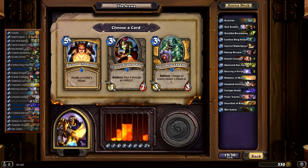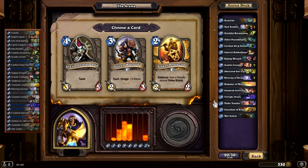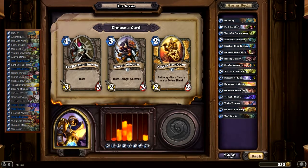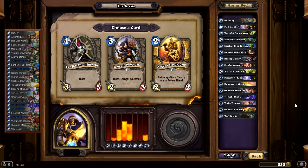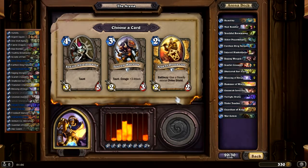Argent Protector and Senjin Shieldmaster — this could be quite close. I think I would take the Protector, because Divine Shields help my minions trade a lot better. But the Shieldmaster is also a reliable taunt. Shield Master: 86, Tauren Warrior: 30, Argent Protector: 81. Okay, I'll take the Shieldmaster since we do have a lot of early game already — a lot of 2s, a lot of 3s too.